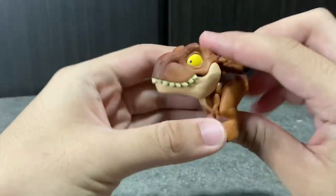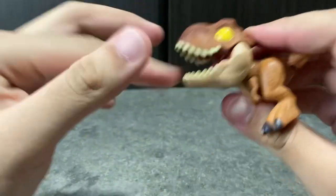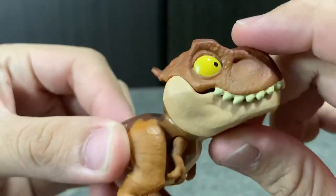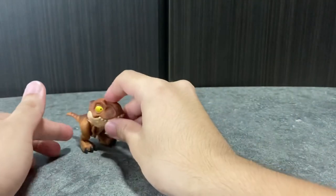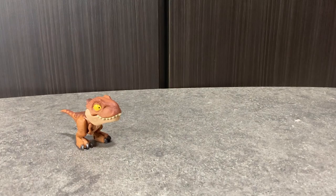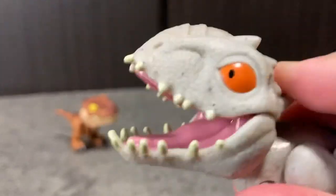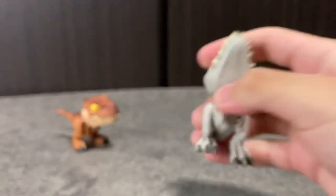First up, let's take a look at the very first Snap Squad T-Rex. The very first Wave One came out in 2018, Fallen Kingdom — very cute. And of course we have Indominus Rex, one of the bad guys from the movie — very nice figure, very cute too.